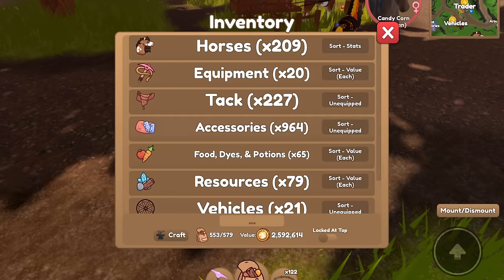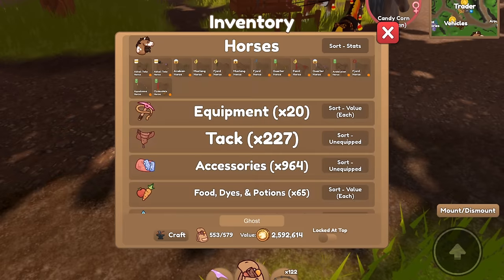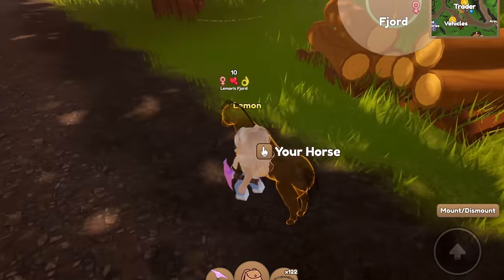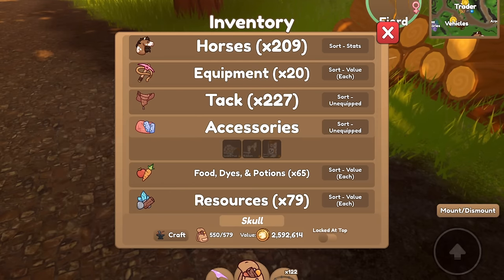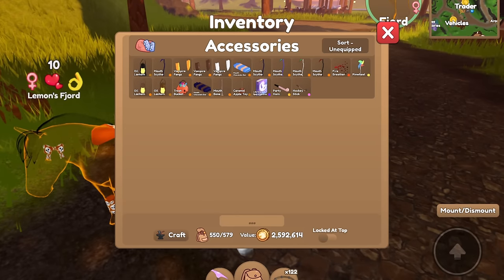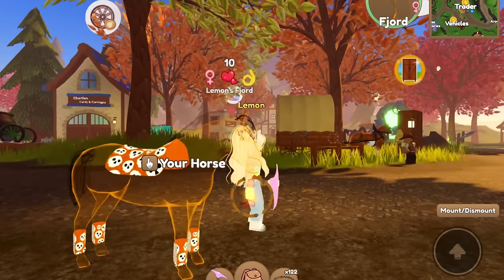Next I want to find a horse for this skull set. I was thinking a ghost horse would look cool, and I think this one here would be the best match. I only have three skull items — sports medicine boots, head ribbon, and saddle pad — so this will be as good as we're going to get. I think an oil lantern would be pretty cool with it.